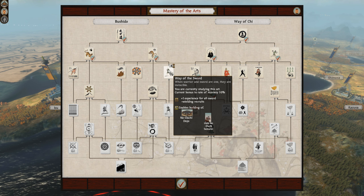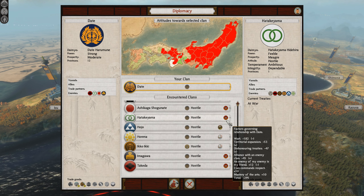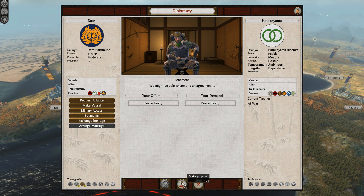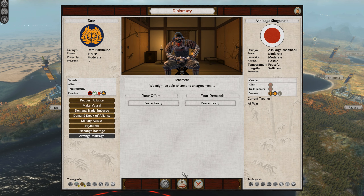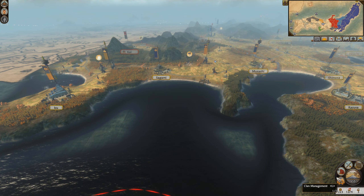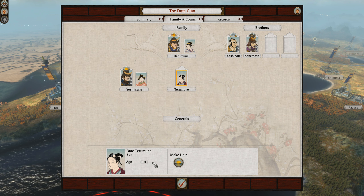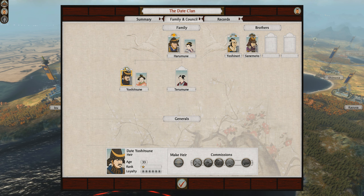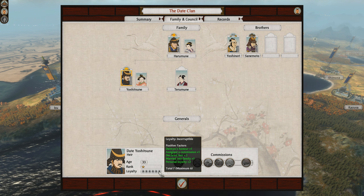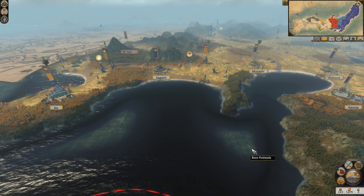Mastery of the arts — we're finally going to go Way of the Sword to get those no-dachi samurai that we've been pining for. I'm going to try and make peace with the Hatikyama if they're interested. No. How about the Ashikaga Shogunate? No. I will keep at war with the Imugawa and the Takeda. Here is our family tree, slowly but surely growing. I would like to make him my son and heir at some point, but he's only ten, so we'll look to do it a little bit later.